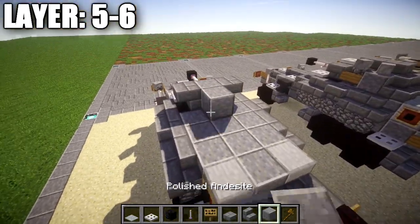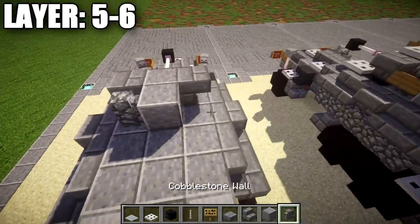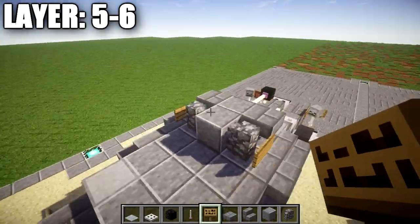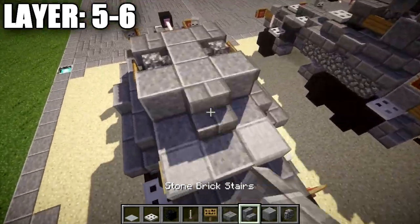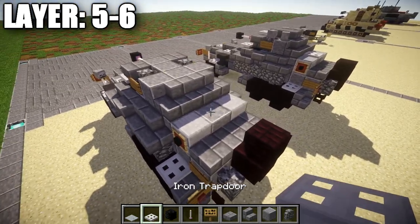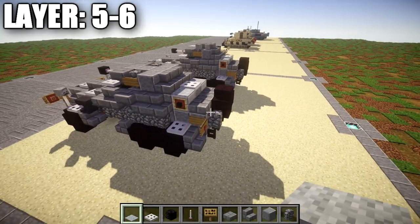Once that's done, we're going to place down a polished danesite block in the middle, followed by a cobblestone wall to both sides of it. Also on the side of the cobblestone wall, we're going to place down a wooden sign just like that. After that's done, we're going to place down a row of three of polished danesite blocks across, a stone brick stair in the middle, stone brick corner stairs on both sides of that stone brick stair, and also an iron trap door on this polished danesite block, followed by light gray carpet to both sides.